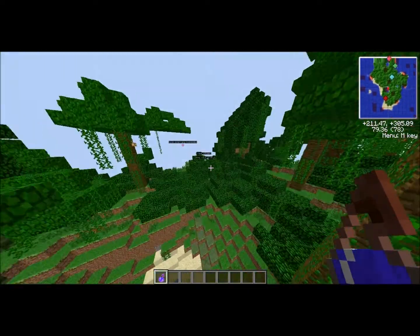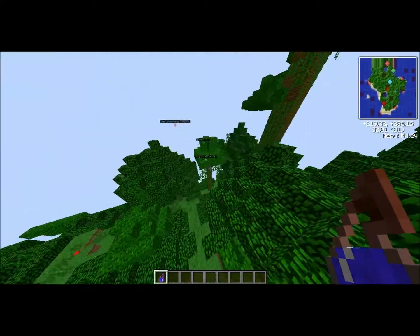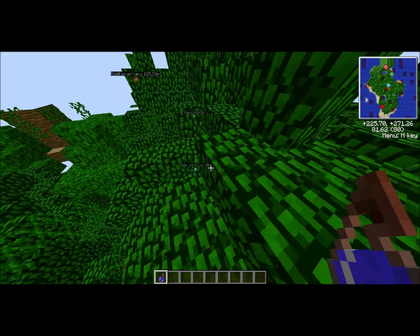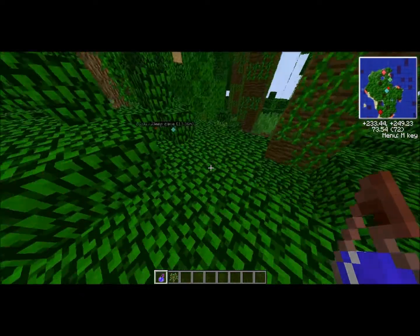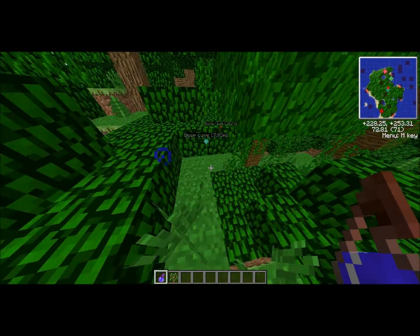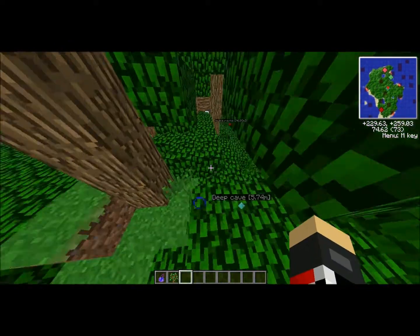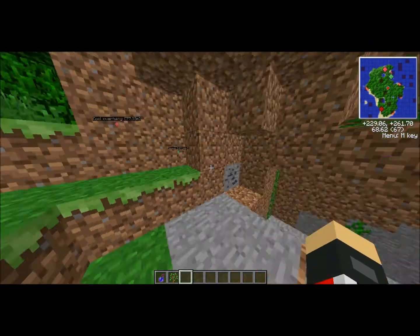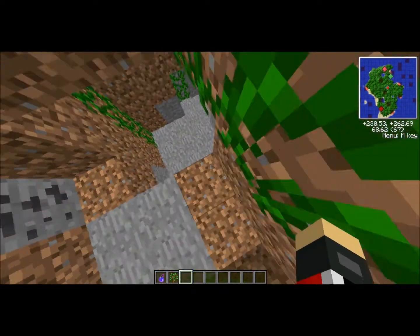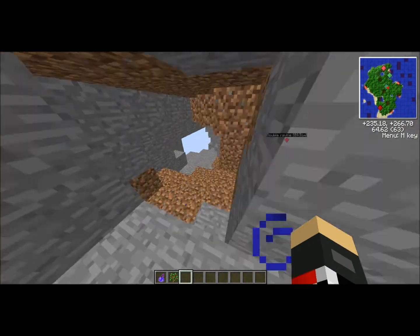Okay, let's go down here and go through this cave again. I've barely explored this, and there are tons of exits and entrances and stuff. Here we go — coordinates you can kind of see on my mini map. Let's just go down into the abyss.